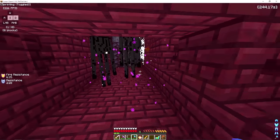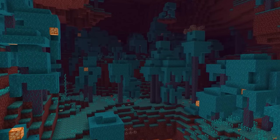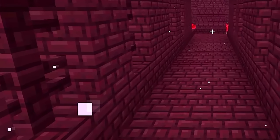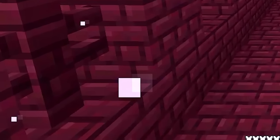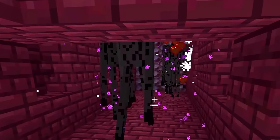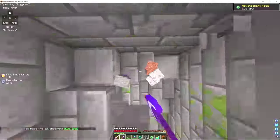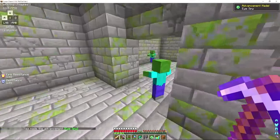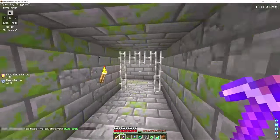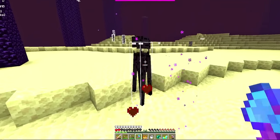The portal takes him right into a fortress. He grabs blaze rods and eventually finds a pack of endermen in the fortress, which would technically be possible if the fortress was in a soul sand valley biome, but the gray particles in the air show us it's actually in a basalt delta - confirming these were spawned in by the runner. He heads back to the overworld and begins to locate the stronghold, which is very obviously constructed to just be a straight path to the portal.